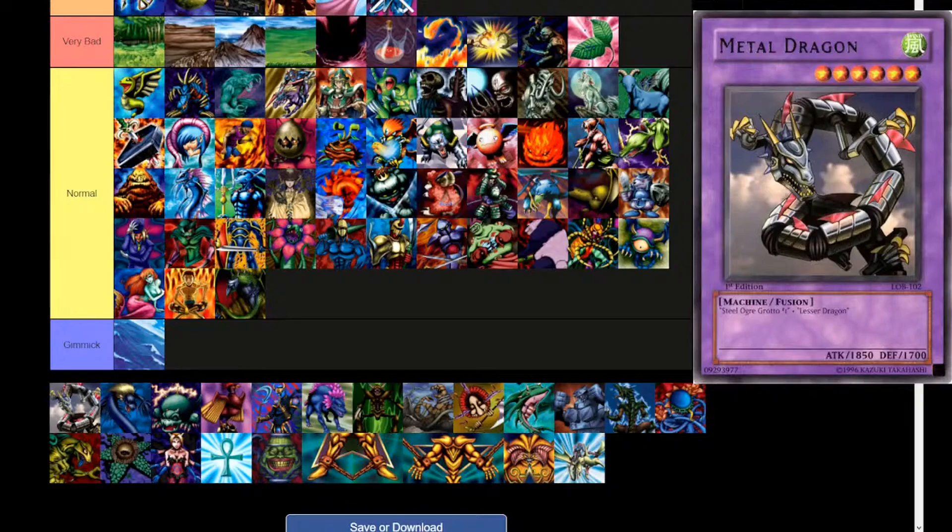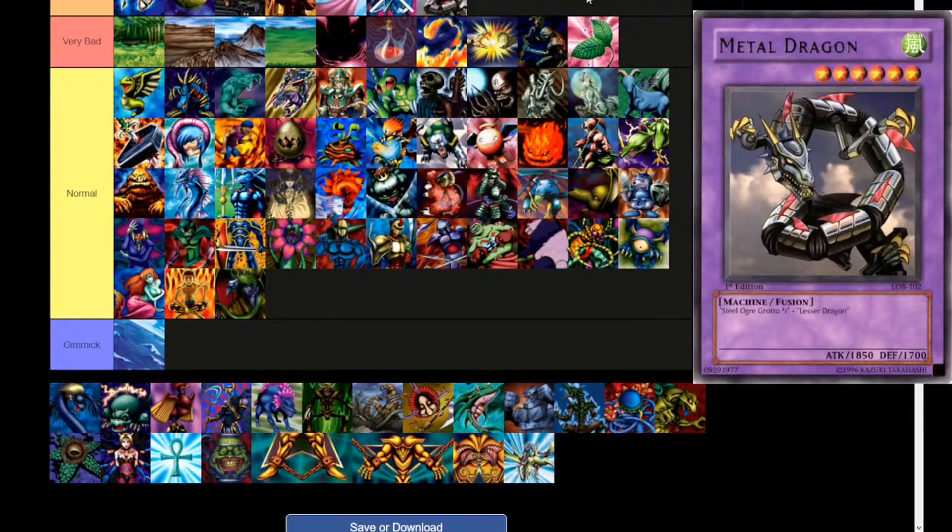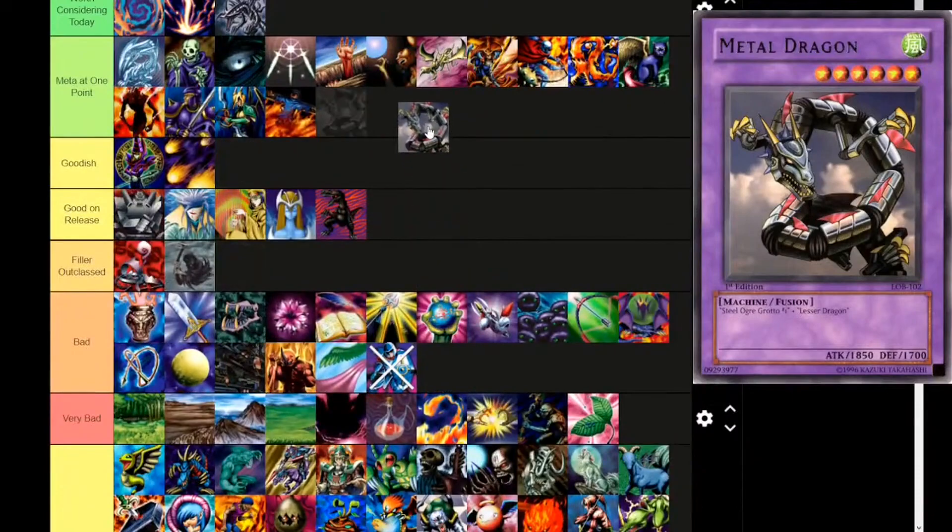Next up — oh there is a machine — Metal Dragon. It takes Steel Ogre Grotto and Lesser Dragon. Wind attribute, level 6, fusion machine type. 1850 attack, 1700 defense. By technicality it has been Meta at One Point. But I don't think it has any future potential because it's level 6 so you can't bring it out with Instant Fusion.